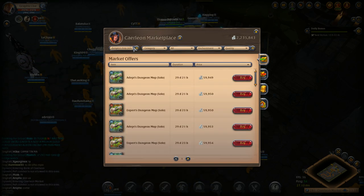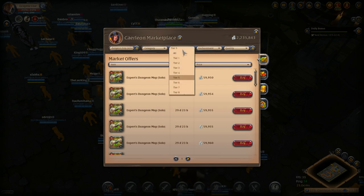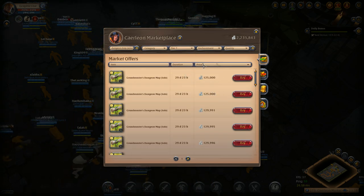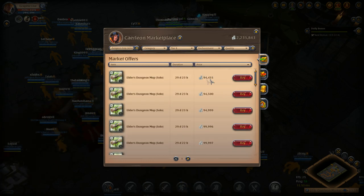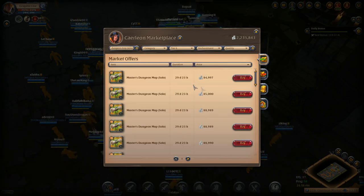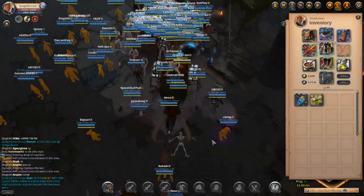Here we're going to look up what a dungeon map costs. Tier 4 and tier 5 random solo dungeons actually cost about the exact same, which is pretty shocking. Then tier 6 costs a little more, tier 7 costs the most out of all of them, and tier 8 costs a little bit less. So if you're going to try this, I would suggest tier 8 because honestly tier 7 is way too expensive.